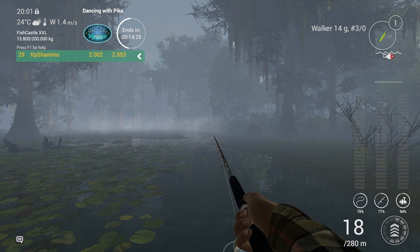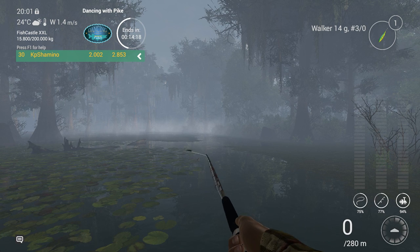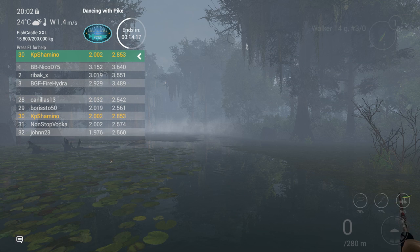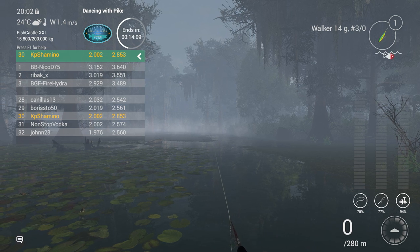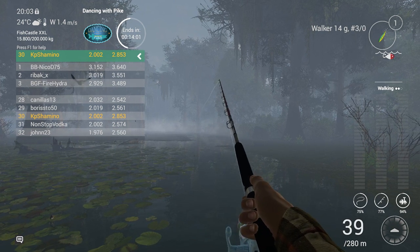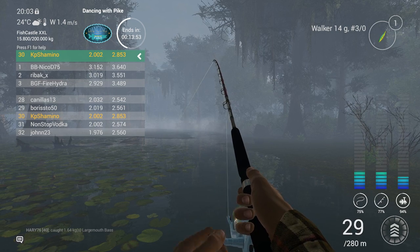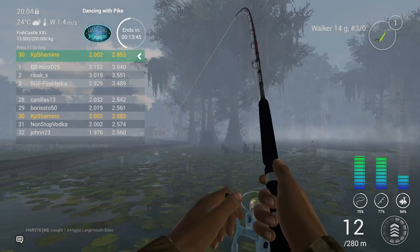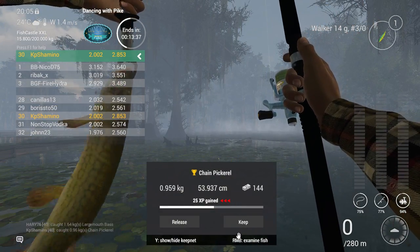We got the unique and place 29 out of like 200 people is not that bad. I'm going to check quickly how much I need for a top 10 — the competition is almost done. I need 2.6 and I'm at 2.0 — that's 600 grams more I needed. If I'd had a 3.5 unique I was top 10 for sure, like 6th or 7th. Not a lot I can do about it. I got the unique and the small one — maybe I can get a smaller one now. This looks very small if it's not a largemouth bass.